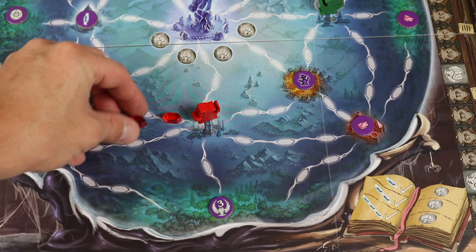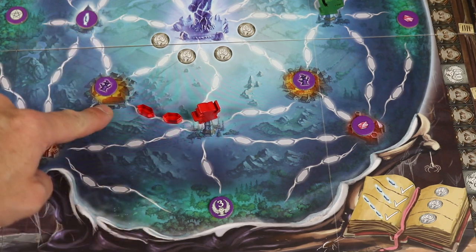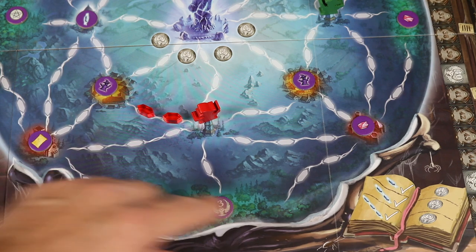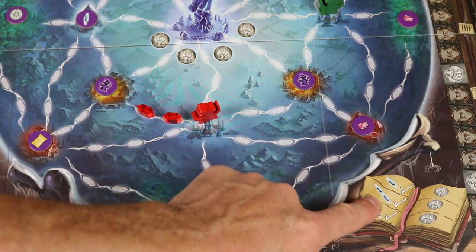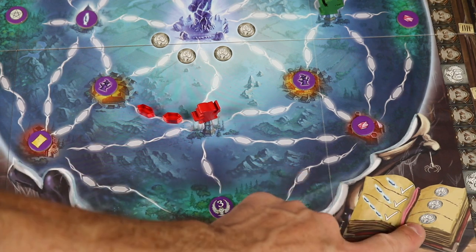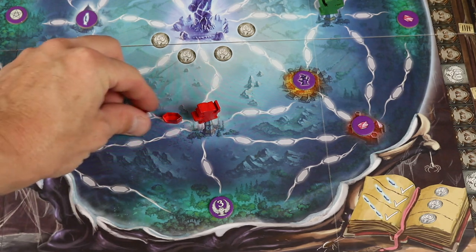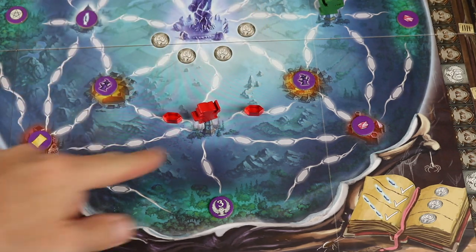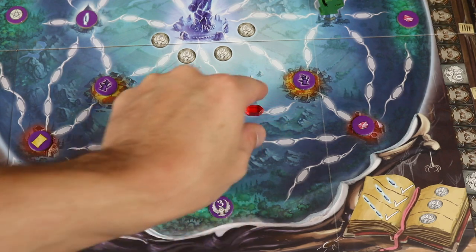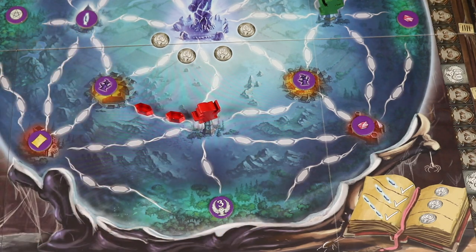We could have placed both actions by placing this, and now we've completed from here to here. Sort of like Ticket to Ride — if we've completed a route of two, it's going to get us three points; a route of three gets six; and a completed route of one gets one point. You can only work on one route at a time, so you have to decide where you're going to go.